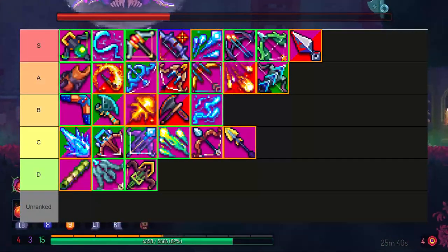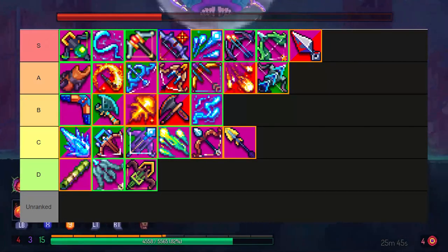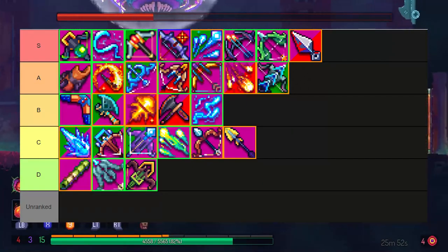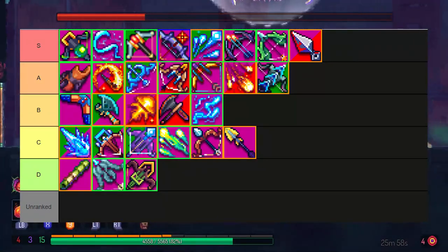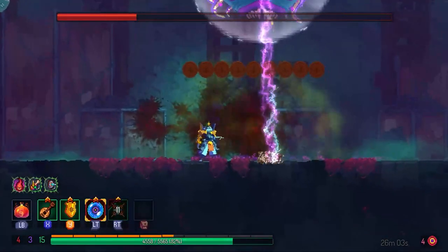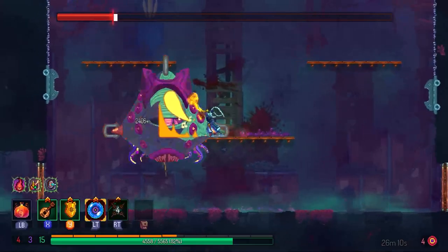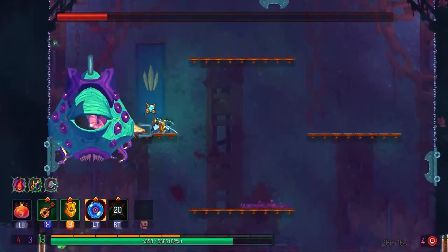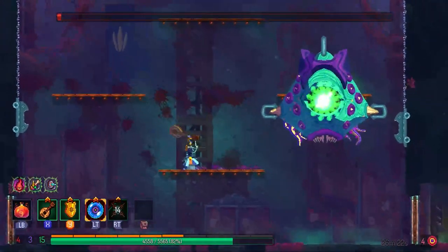So there we have it — my full ranged tier list for Dead Cells 2.1. Keep in mind this is my opinion and you are allowed to disagree. In fact, it's more interesting if you do, because the best part about tier lists is that it's no fun if everyone agrees with you. Let me know in the comments if you disagree. In the future I plan on doing one last tier list for skills, but I don't plan to do one for shields and mutations as those are too situational. I also plan on doing more guides related to Dead Cells, so stick around. Thanks for watching.